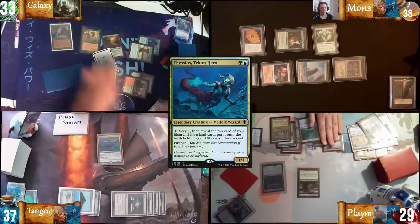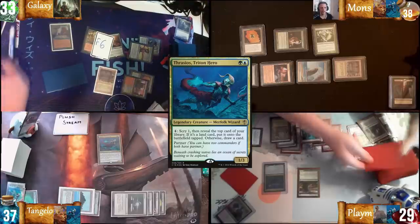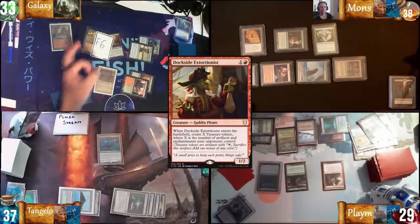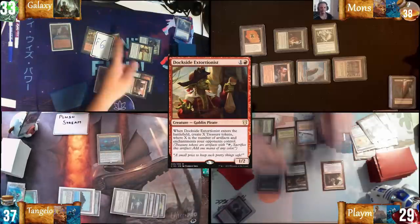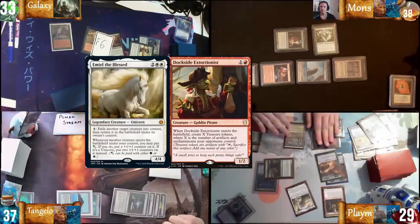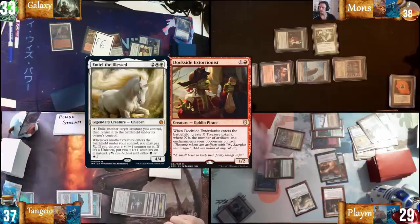I'll shock Breeding Pool. Activate Thrasius, scry to bottom, reveal Mox Diamond. Dockside — no response. Cast Emil. If no further response, I can use Guildscrad, tap for four, activate, and have infinite mana. GG.